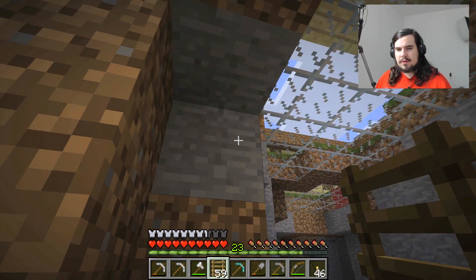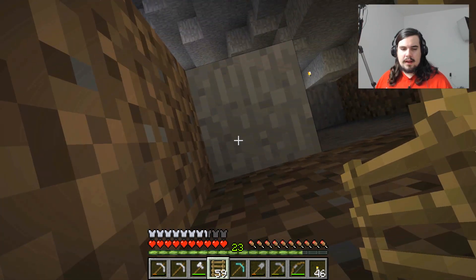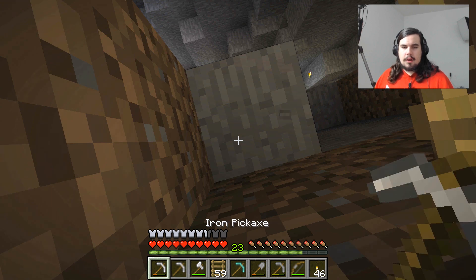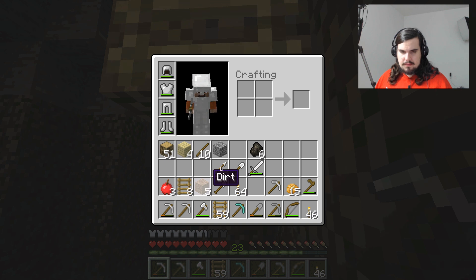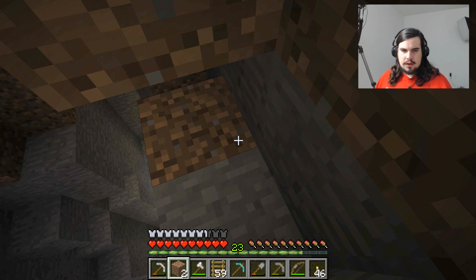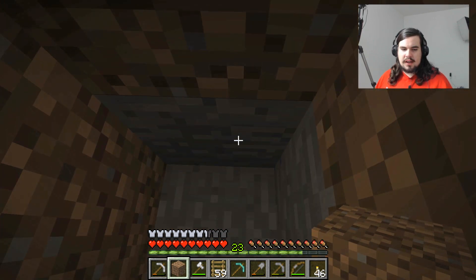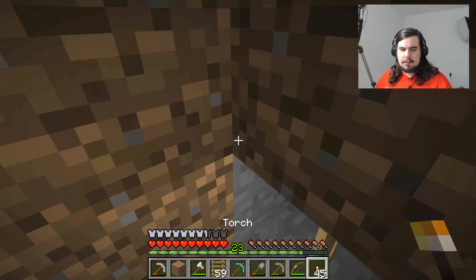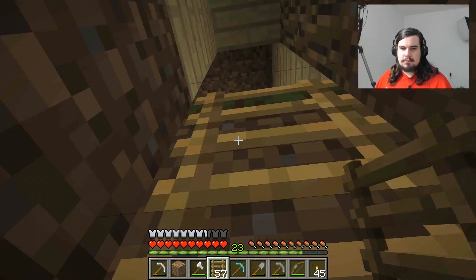That looks very weird from the bottom. Oh right, because we haven't put the roof on the house yet. So it looks like the outside of the house but it's actually inside. That also means we're going to need to extend this down. We want to make sure that this place doesn't get crazily unlit, so we're going to put a torch there and put some ladders down.